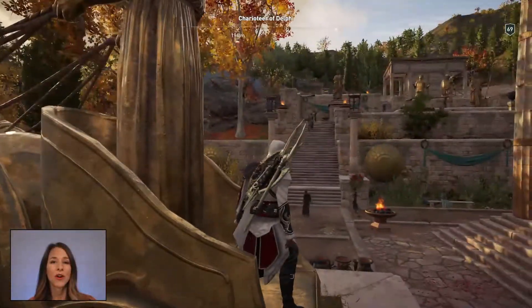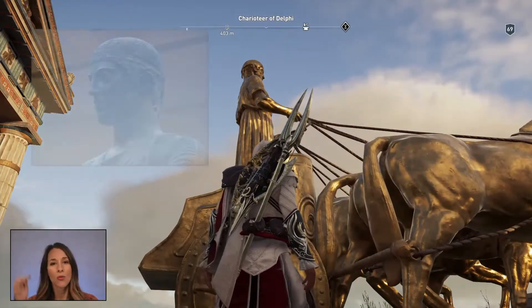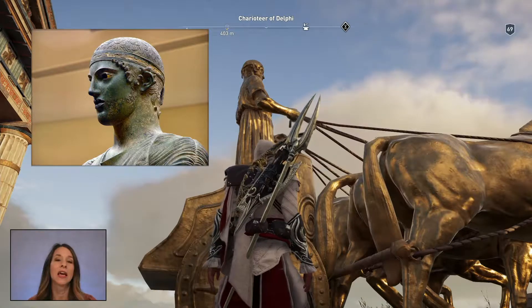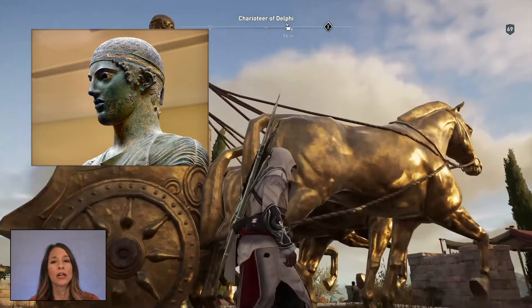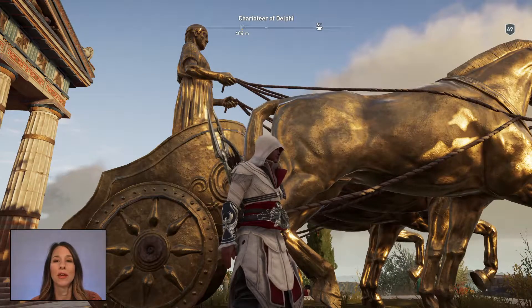It is made of a very expensive material using the lost wax method, and around the charioteer's head and his teeth were details in silver. So bronze and silver were used in the making of this sculpture.